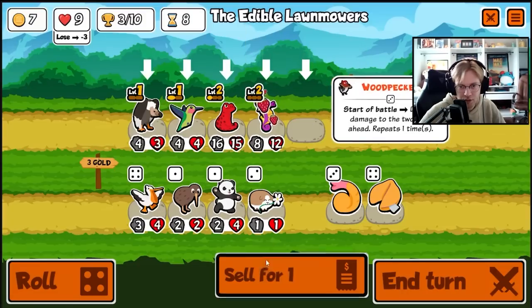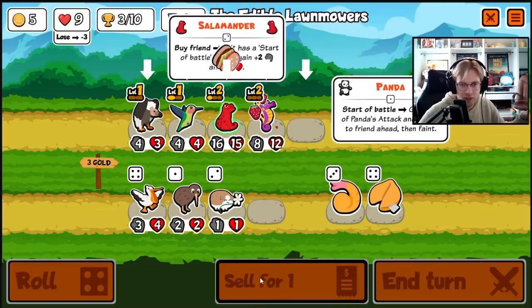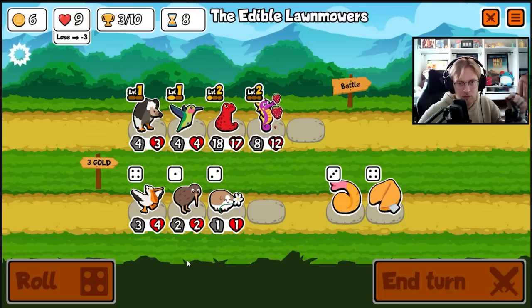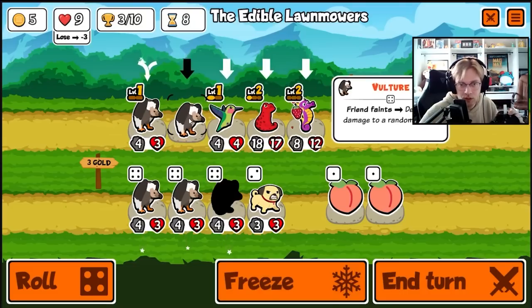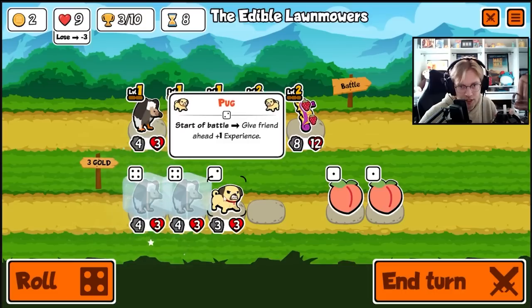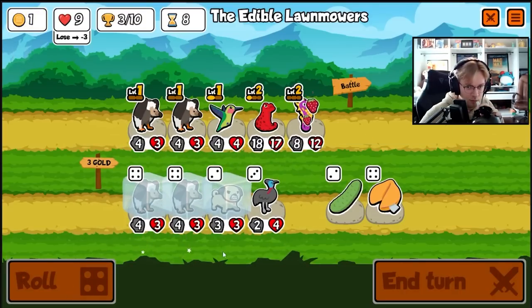There's start of battle. Get rid of the woodpecker, buy the panda. I think once we get him strong enough, we want to do — what the heck is that? Freeze these and freeze the start of battle pug. Maybe I should have bought the pug first — probably my bad.